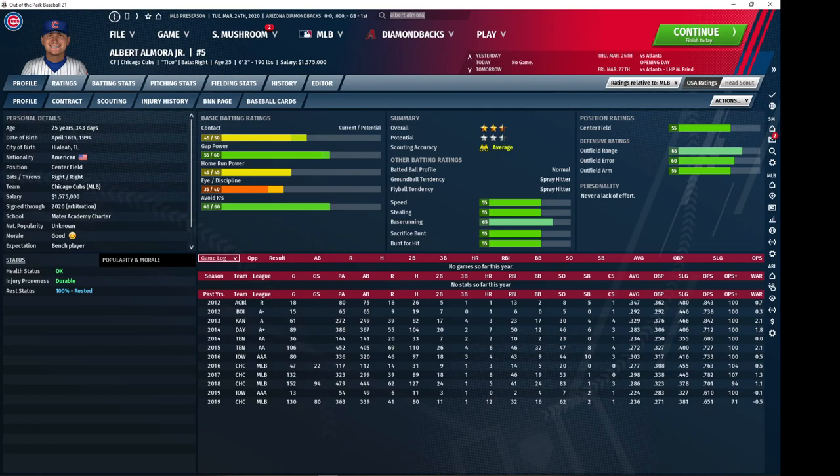Albert Almora is definitely not what pops in your mind when you think cheap, good center fielders. But he is cheap and he is competent. He is above average defensively, and it's honestly not easy to find really good defensive center fielders on the cheap side at the start of your game. He's got an okay batting profile, an okay defensive profile, and an okay base running profile, and he is not expensive — the Cubs don't really charge you anything. If you are desperately in need of a center fielder, Almora is probably the guy you want to turn to on the cheaper end.